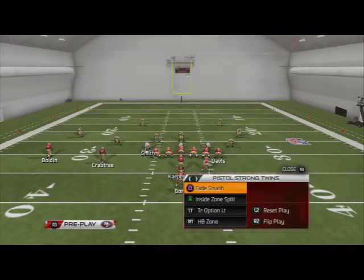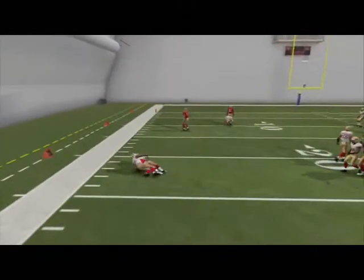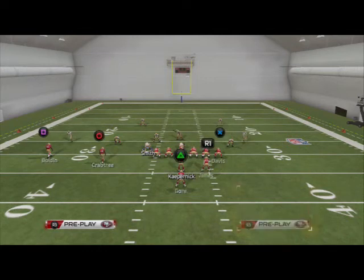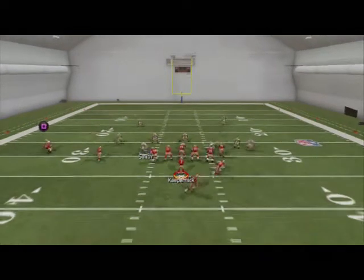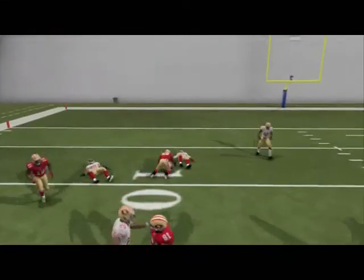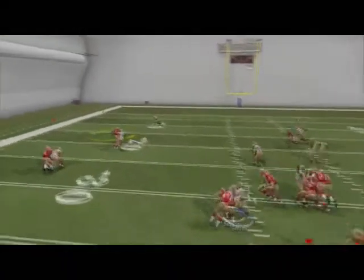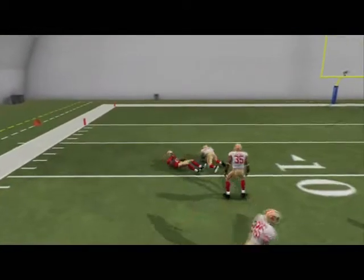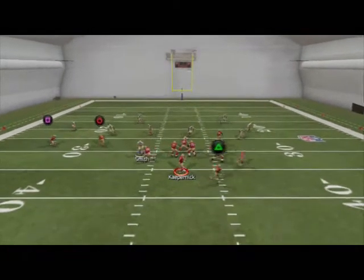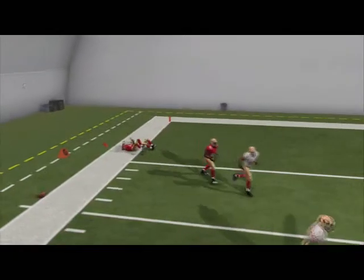These are the basic principles we like to use to beat zone coverage. A lot of times these are very simple — this will beat zone blitzes, man, and zone. If they're in two-man under, Davis is going to crush his man because he's a tight end — that's why I like the post route to Davis. I've also noticed with this fade route, when it cuts outside it beats man. Typically these are plays you call when you know they're in zone in a clutch situation. I really like the user catch on that route too.